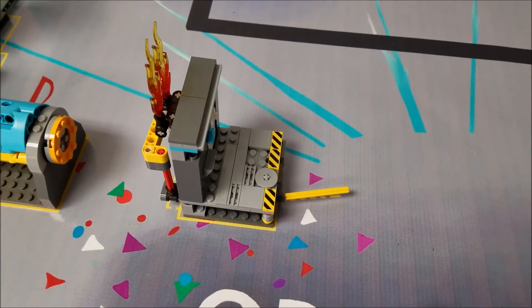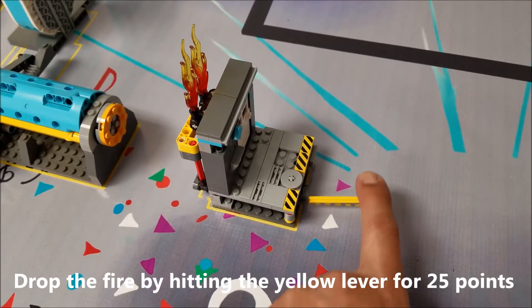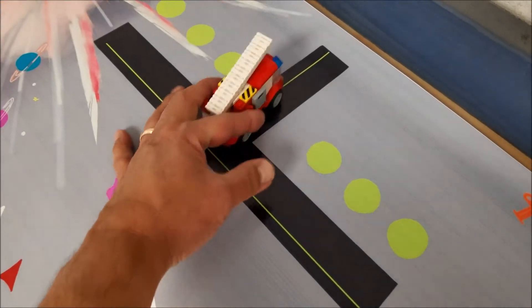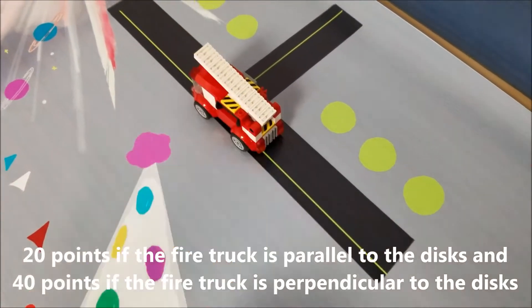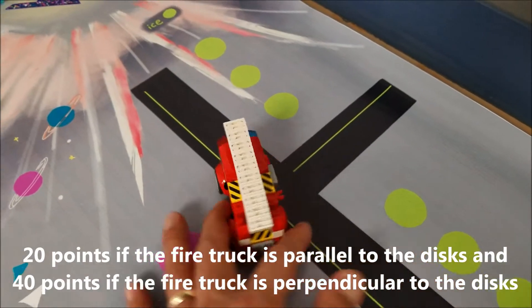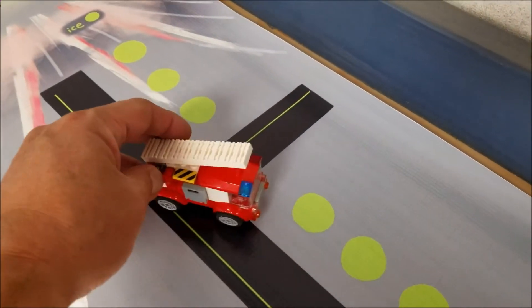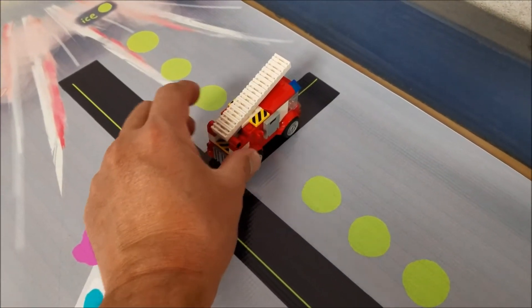The next mission is the Appetizers on Fire mission. We're using the firehouse from hydrodynamics, and you just have to make this yellow lever make the fire go down — that's worth 25 points. The next mission is the To the Rescue mission, using the firetruck which starts in base with you. There are two ways to score it: 20 points if you can park the firetruck partially, and 40 points if you park it parallel to the street. So that's a big difference — 40 for parallel, 20 for anything partial.